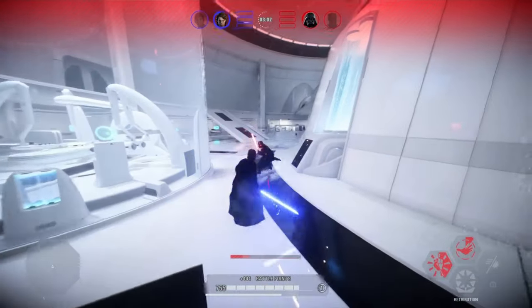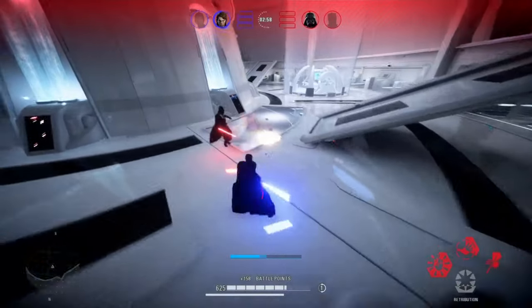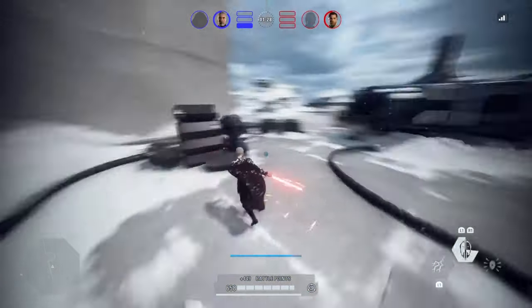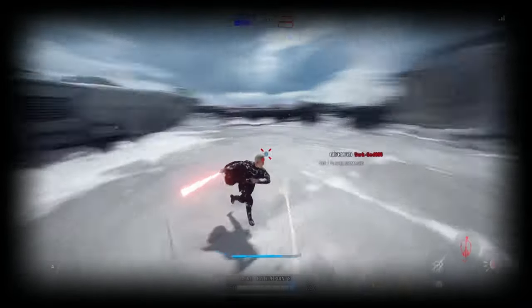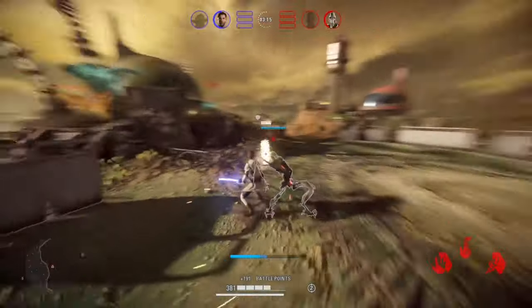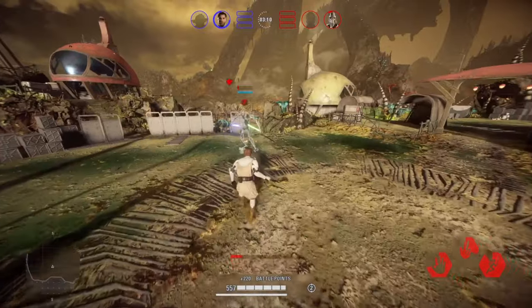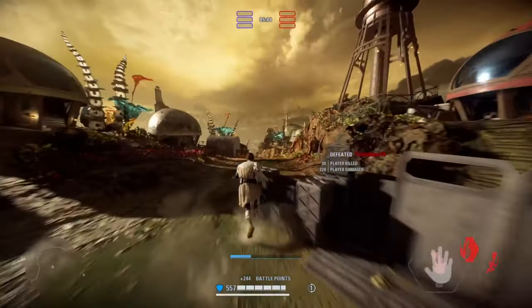Being able to hook swing consistently in a duel is very useful. If you hit your enemy's block, as I just did there, it can cost you a duel and lose you the opportunity to win. As you can see, I practiced this time — I ran on the left side of Dooku and got the kill. In a duel you'll usually only have one opportunity to hook swing, so being able to consistently phase through your enemy's block is very important.